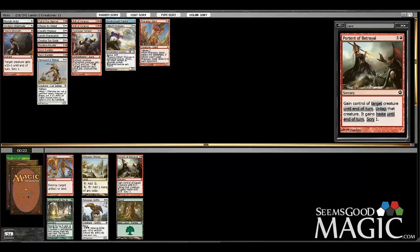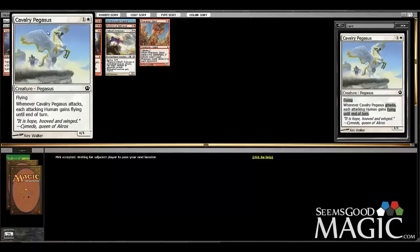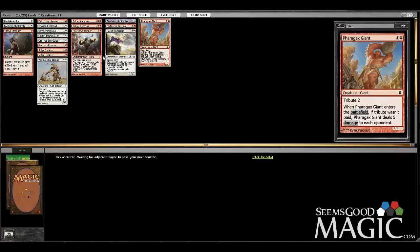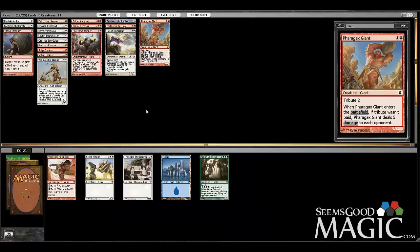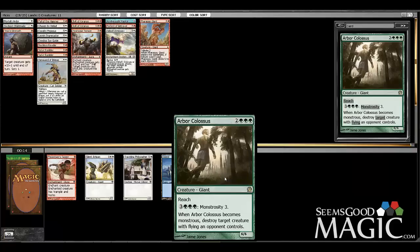Really got to keep our eyes open for some humans, otherwise we're not going to get value off this Pegasus and I'll wish I took the Stone-Shock Giant. There we go — got a Traveling Philosopher. The fact that Arbor Colossus wheeled is probably one of the craziest things I've ever seen. That card is so strong. I guess just no deep green players.